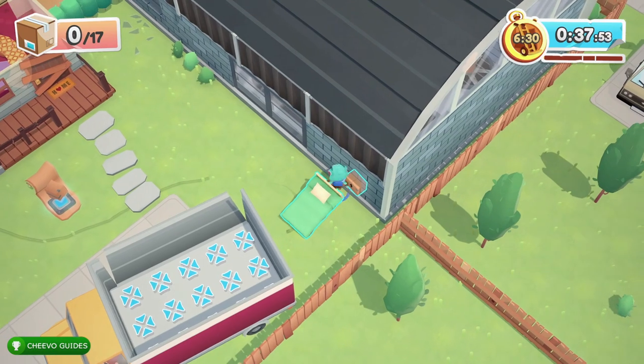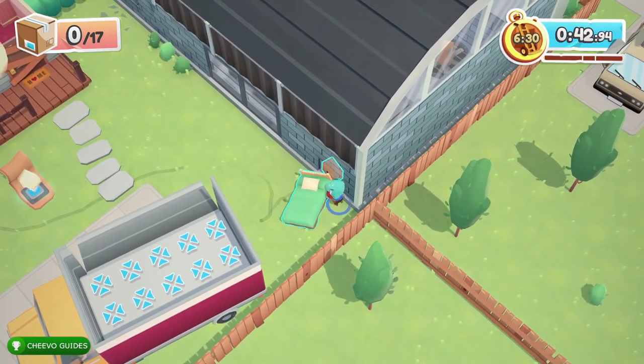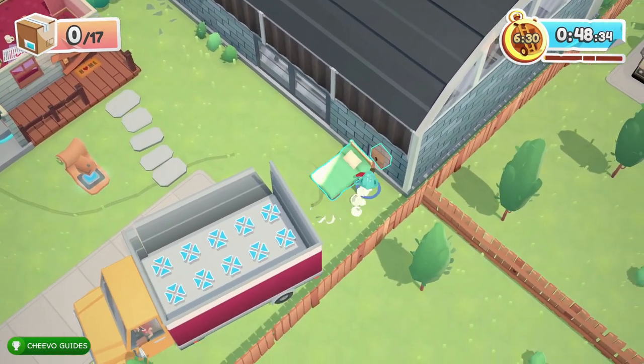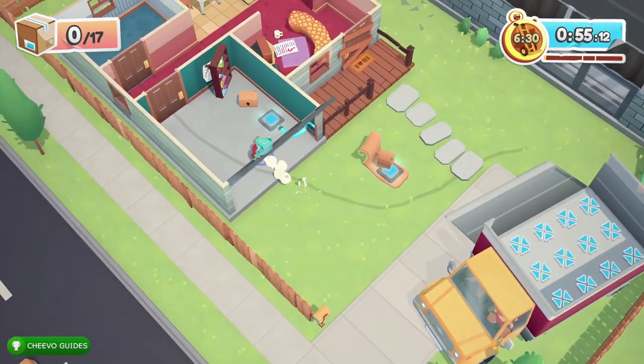Next we want to grab the bed, because we just want to make sure that the hole stays blocked. I found that sometimes the chickens will push the box out of the way, so I put the bed there just in case. We do have to deliver the bed, so once we deliver the chickens we'll put the bed in the truck.